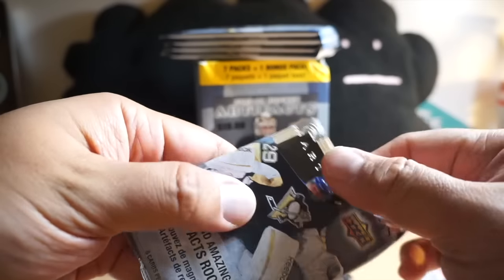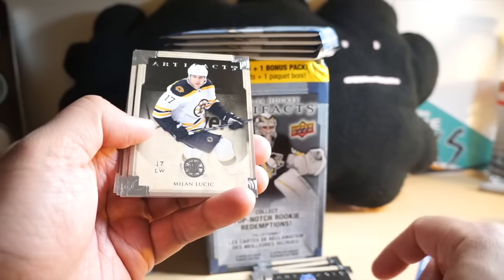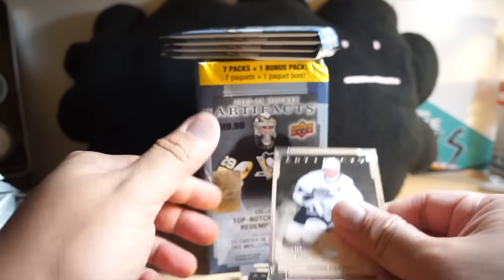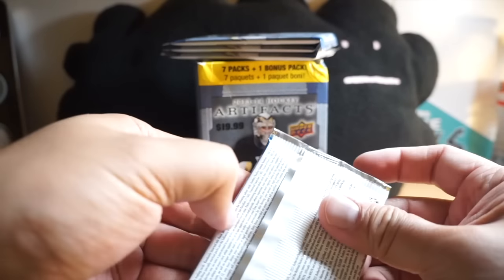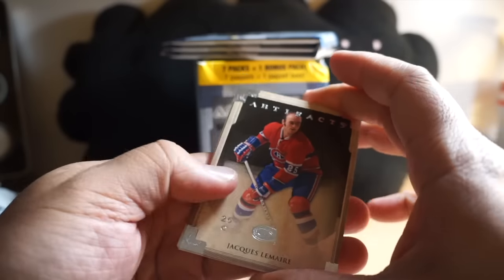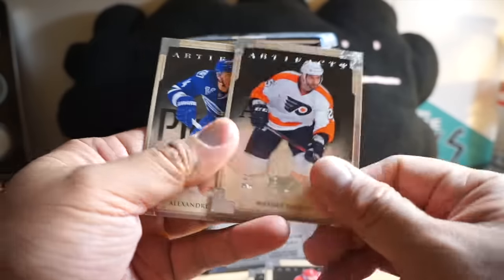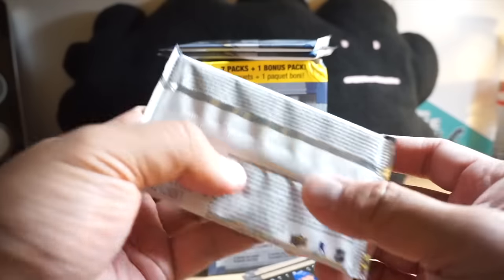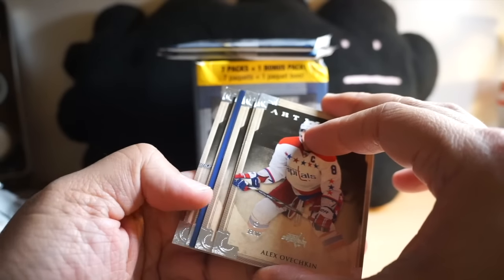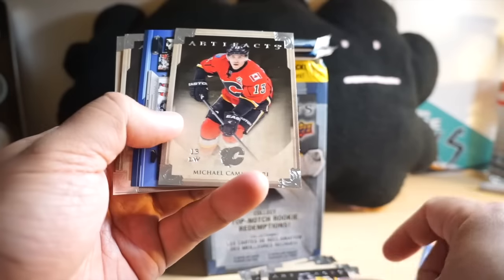Last time I opened up Artifacts it was pretty nice — doesn't look like it's gonna repeat that. Dion Phaneuf, Lucic, Ron Francis, Hornqvist, and Wayne Gretzky — so far just a huge pile of base cards. Jacques Lemaire, Daniel Briere, McBain, Talbot, Burrows — looks like probably just a game center. Ovi, Bergeron, Camilleri, game center.